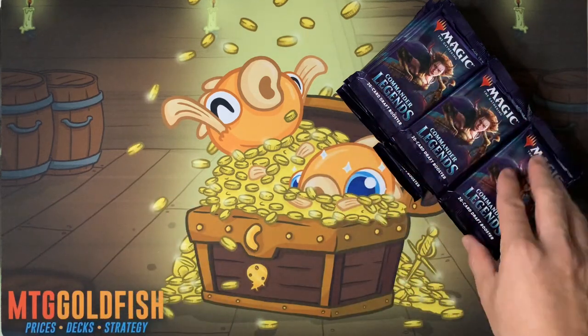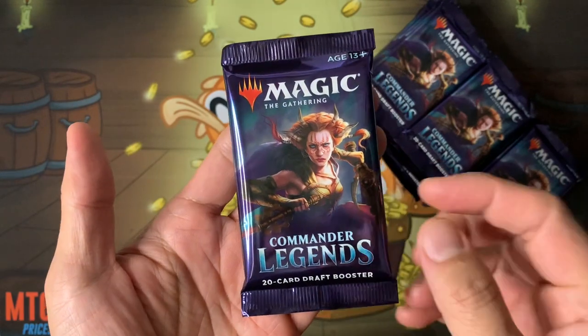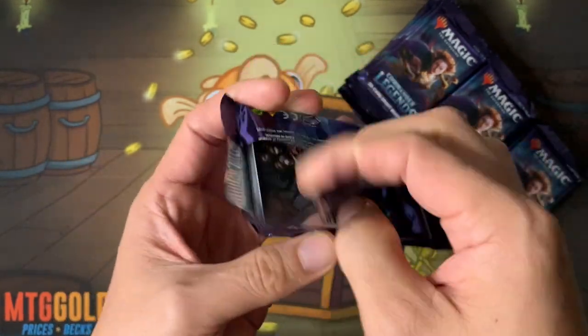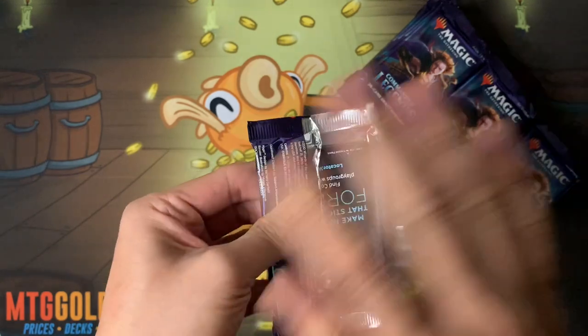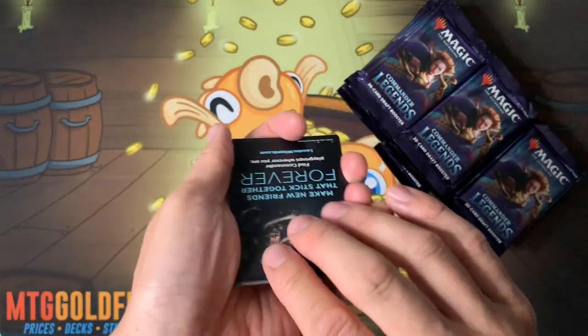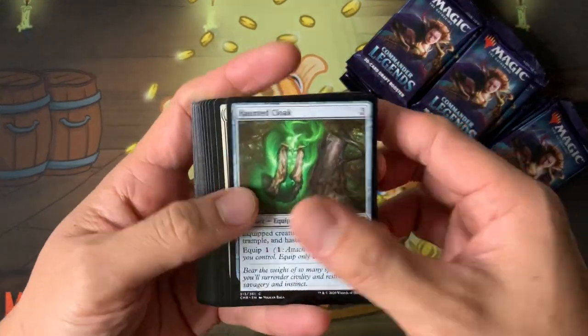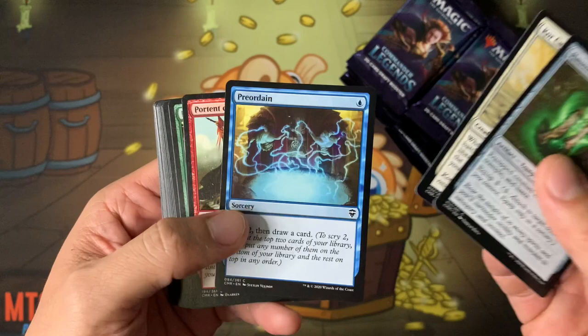These are 20-card packs, thicker than usual. 20-card draft boosters: 13 commons, 2 uncommons, a rare for non-legendary cards, two legends, and a foil. It's a weird collation but let's check this out. Priority — oh my god, this got reprinted! That means you can get foils from wherever it was going up to $100-something dollars. Thank god it got reprinted!